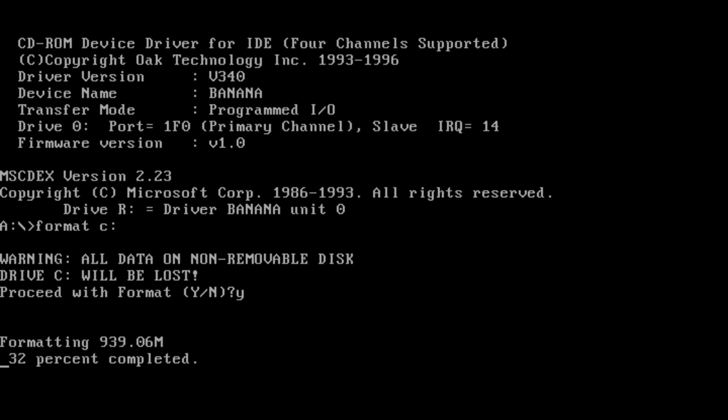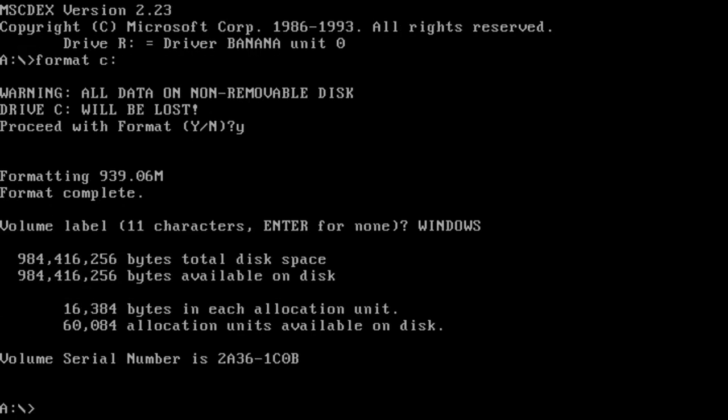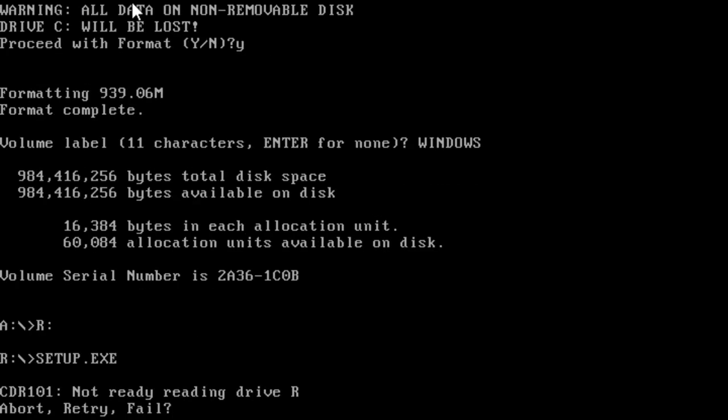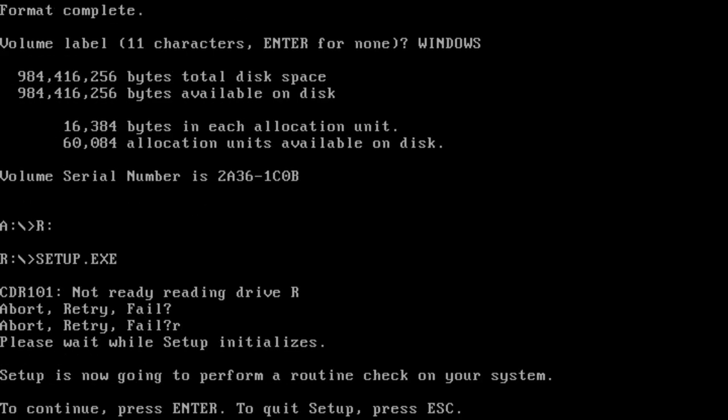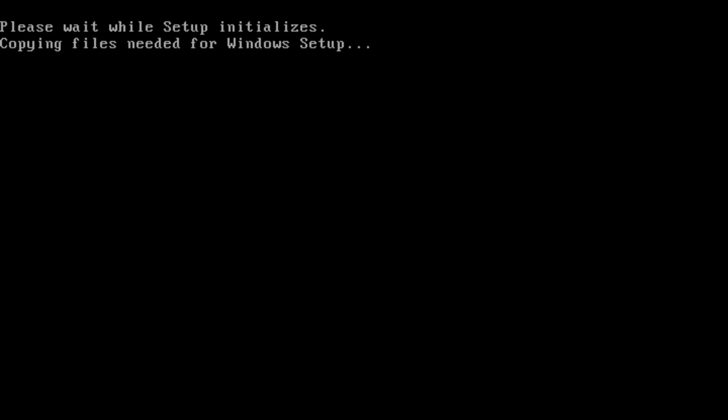We've got a pretty big disk for the 90s — one gigabyte — because I want to install some games and make it my own retro gaming station. Let's call the partition 'Windows' — not very creative, but it does what it has to do. Now let's run setup. Oh, I forgot to insert the CD.